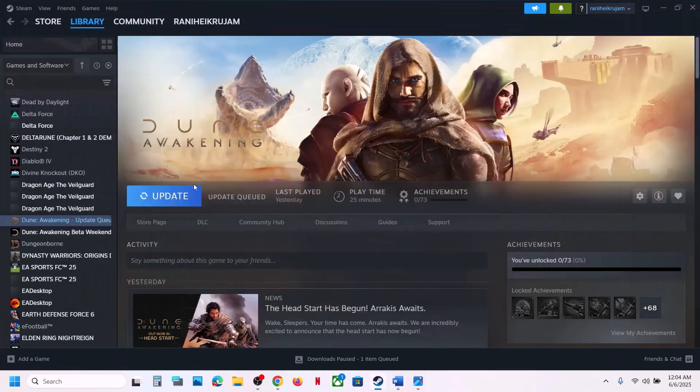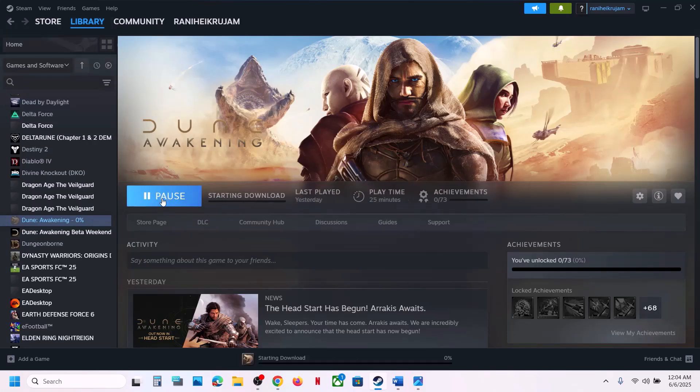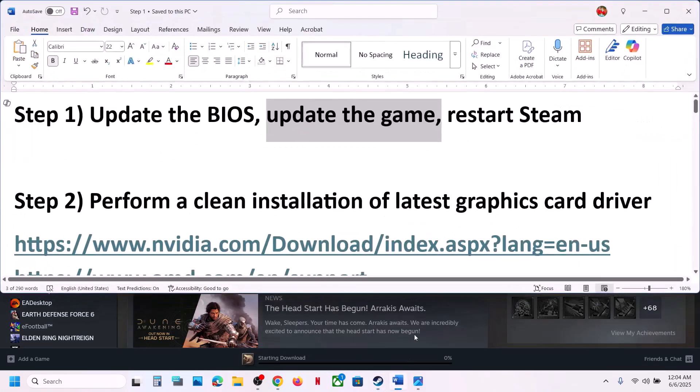If it's still not working, the next step is to update the game. Go to Steam — if there is any update, update it. If you don't see an update, exit and then restart Steam, then update your game and check.